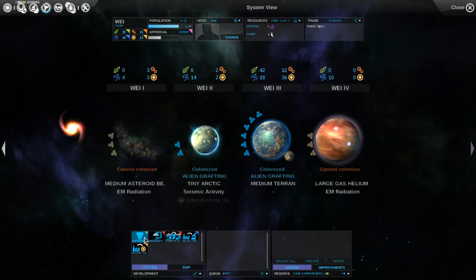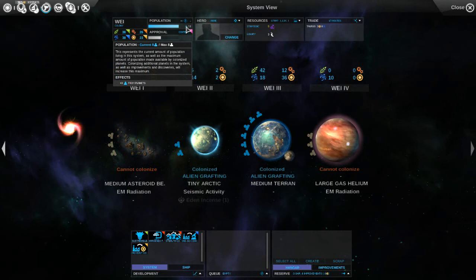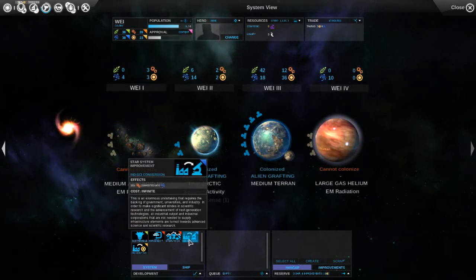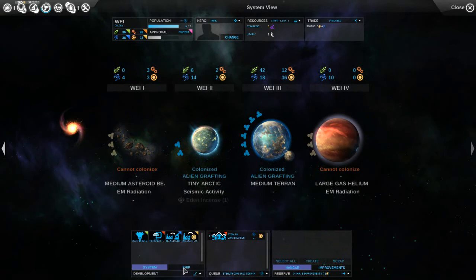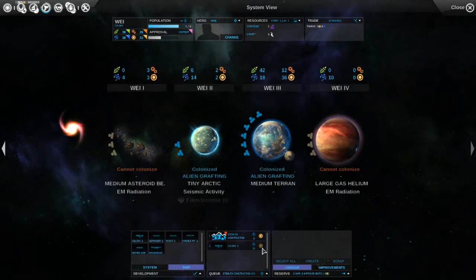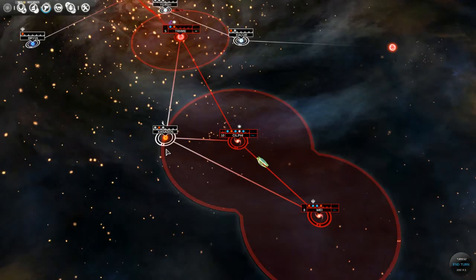We're maxed out on population on Way. Let's do some defense for now, just to keep it busy. Seven turns for a colony ship - how much would that cost to buy out? There's not a lot of production here. But this is four turns actually, so let's just throw a colony ship - I'd like to knock this one out.